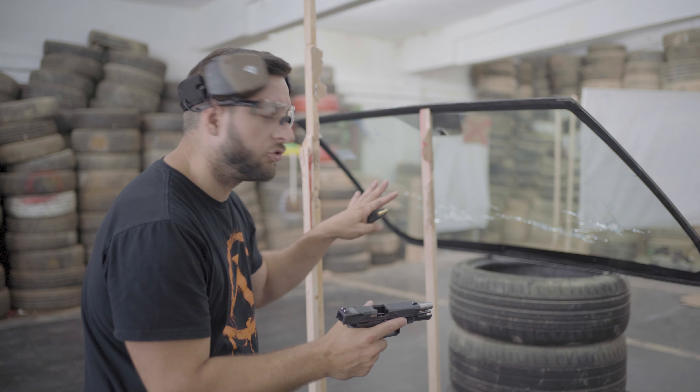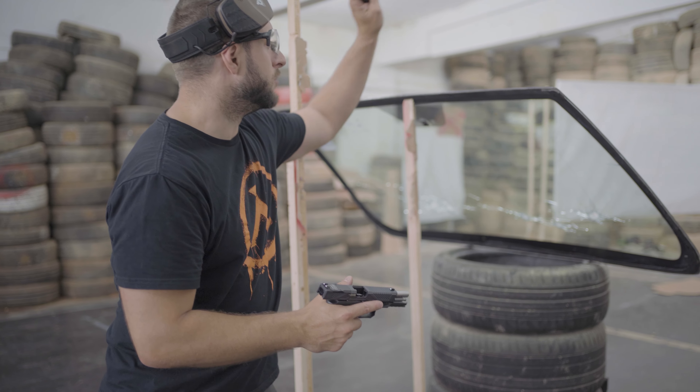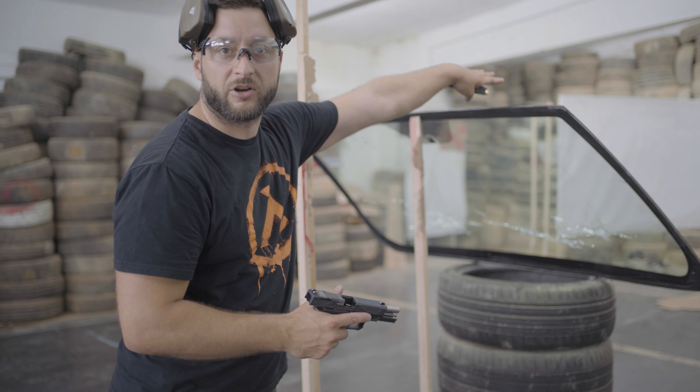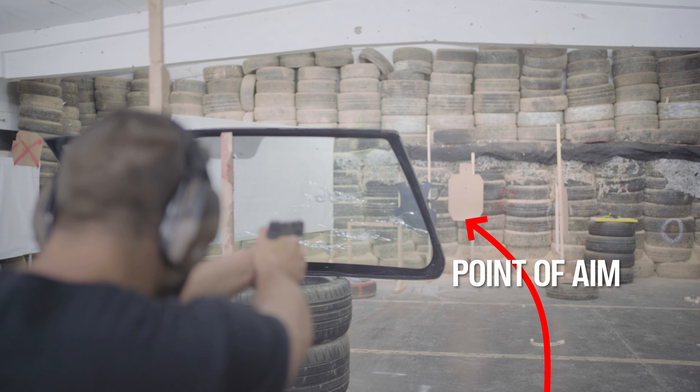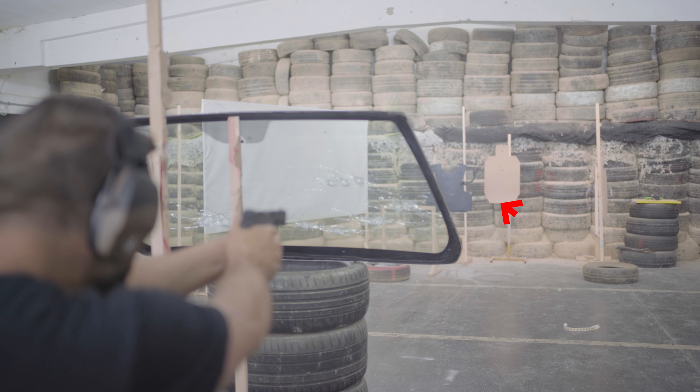Now I want to shoot an FMJ and XRG round through the windshield into a clay block, and we have a ballistic vest to catch the bullet. This is the full metal jacket — the jacket separated. It was actually outside of the vest, and this is the lead core found inside the vest. This is the XRG round. You can see that it hit glass first, took some glass with it, and because of that it did not have a full expansion. The effects on clay are very similar.